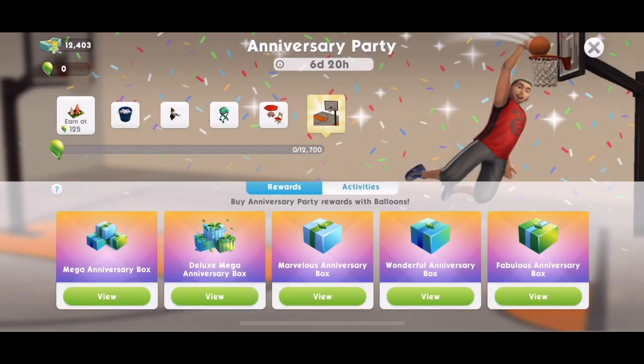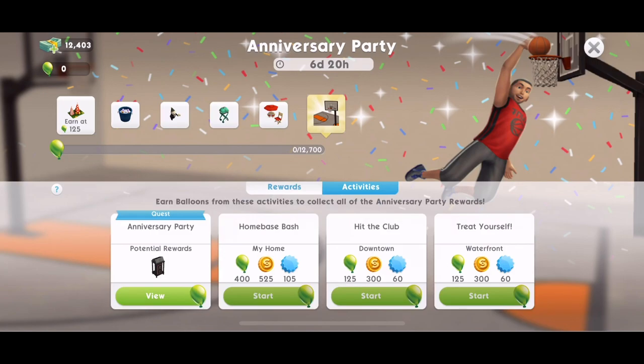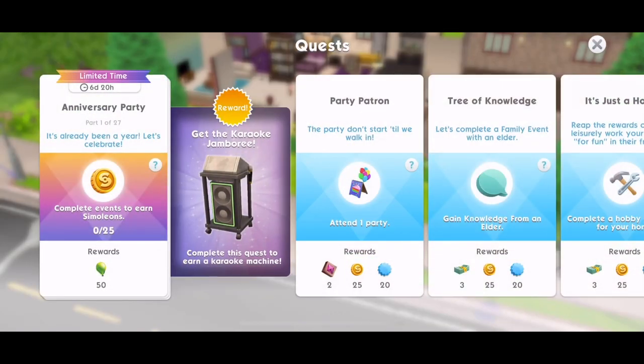There's a little quest that goes alongside the event, plus three activities to earn more balloons: the home base bash, hit the club, and treat yourself. You win either 400 or 125 balloons when you complete those. Let's get started on the anniversary party quest — it's a 27-part quest and we're going to go through it all in this video.